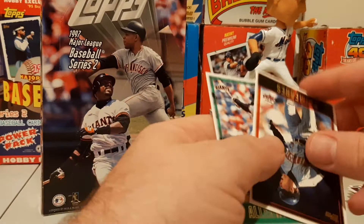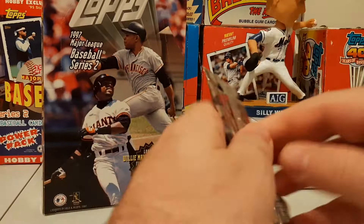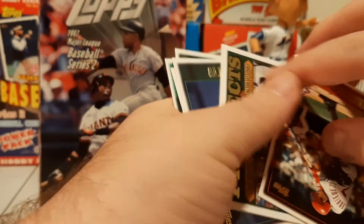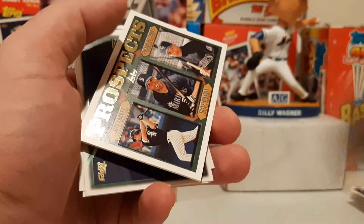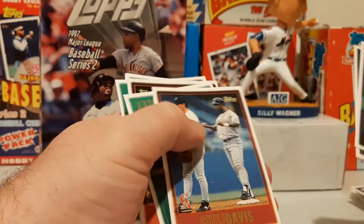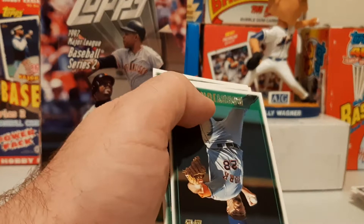And our last pack — what's going to be in our last pack here? 1997 Topps Series 2, anything fun? There's a Pudge though — Ivan Rodriguez — and another Griffey. Not all bad. Jeff Abbott, Shane Monahan, and Edgard Velasquez. Carlos Baiga, Al Leiter, Chili Davis, another Eck, and another Unit. Bobby Jones, Rod Beck, and Lenny Dykstra finishing us off.